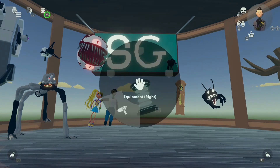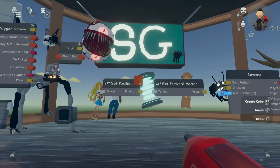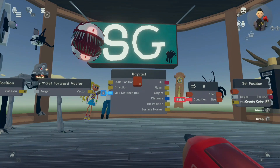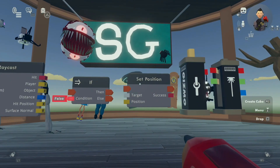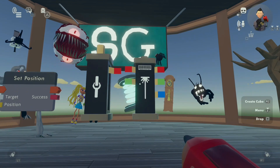What you'll need is a trigger handle, SFX, get position, get forward vector, raycast, the IF chip, set position, a CV1 clamp, and a CV1 rangefinder.